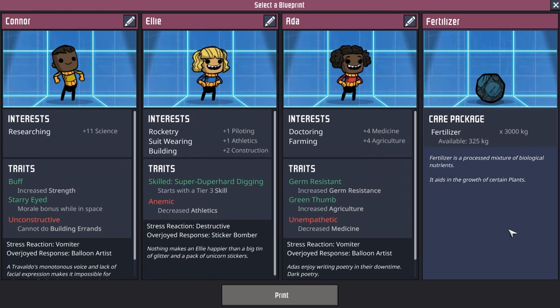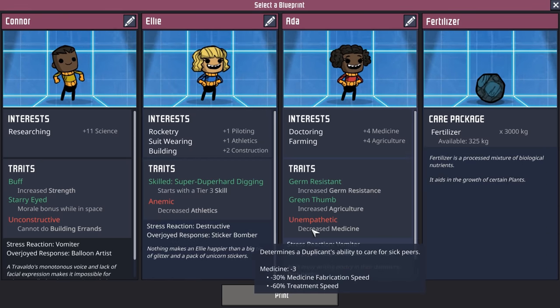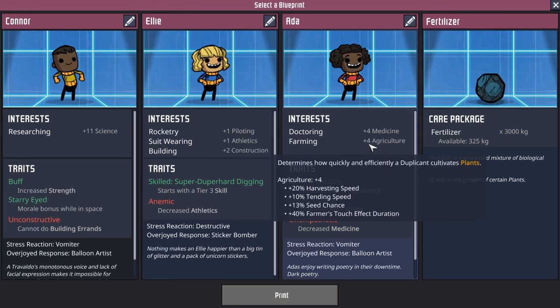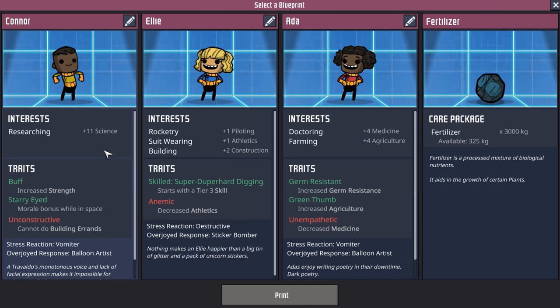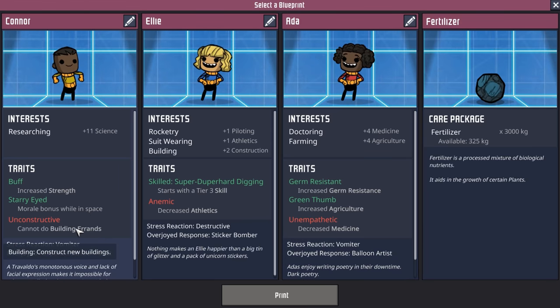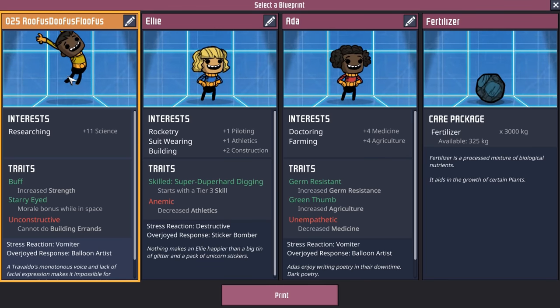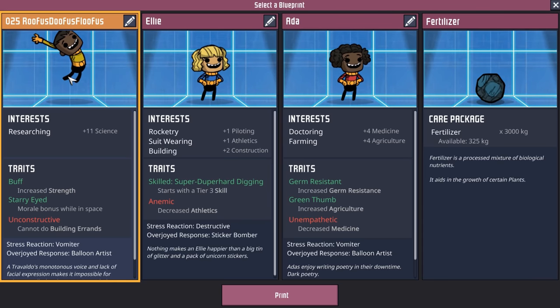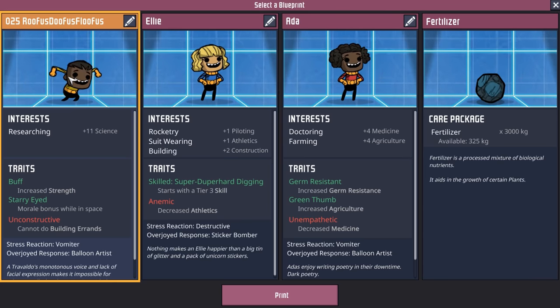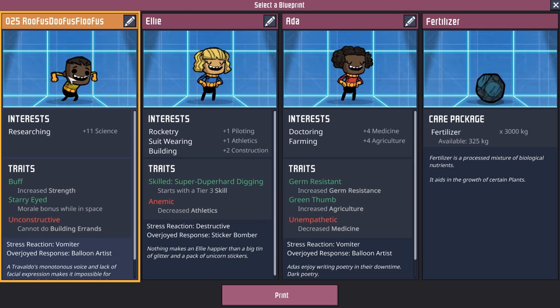Dupe number 25 is yet another easy choice. We have Ellie who's anemic — no thank you. Then we have an unempathetic doctor who does a little farming — don't need that either. That leaves Connor here who's a plus-11 researcher who also gets starry eyed. The only bad thing is they can't do any building. This community member's name is actually Rufus Doofus the Flufus, but that wouldn't fit in the box so we're going to go with Rufus Doofus Flufus. Hope that's acceptable.